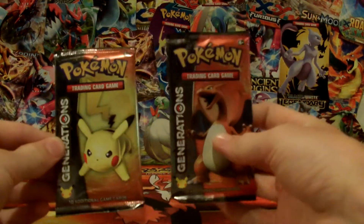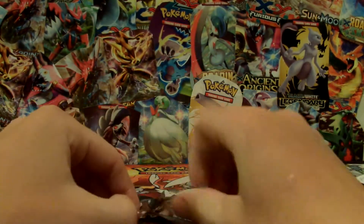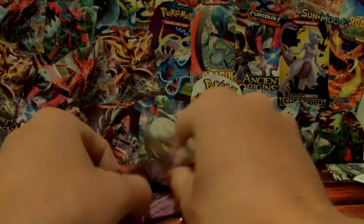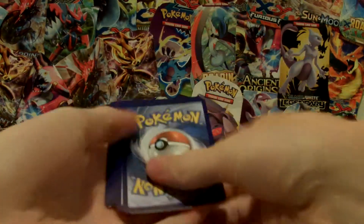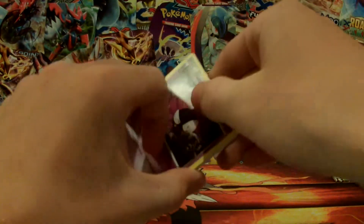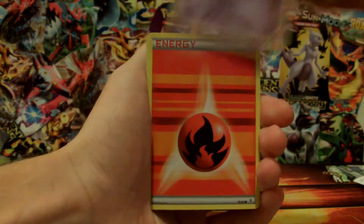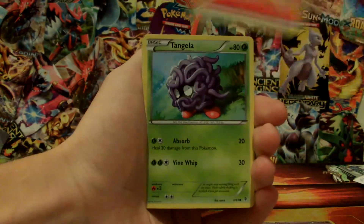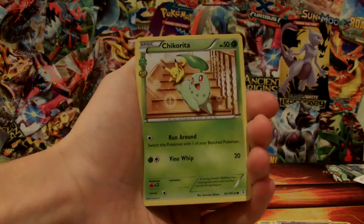Let's just get straight into the packs. I'm gonna go with Charizard first — because why not? I'm pretty sure the card trick is three and then three again. We can try it out on this first pack and just see. I believe that's it. I can't really remember — it's been probably eight months or so since I've opened this. So it starts out with a Gastly, Fire Energy, Tangela, Zubat, Chikorita. Okay, so I definitely did not do this right.